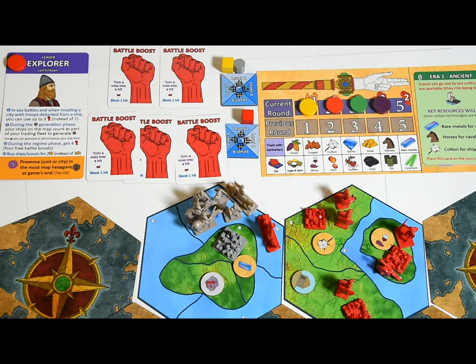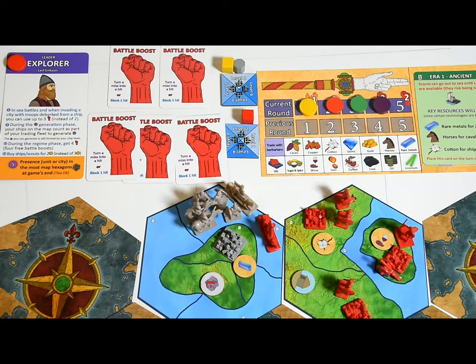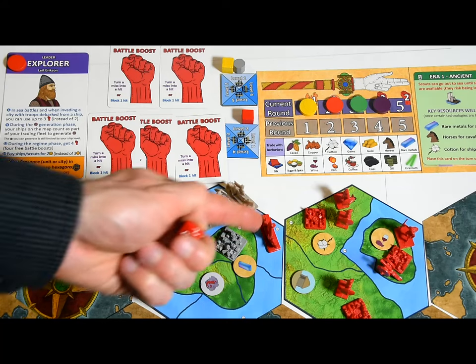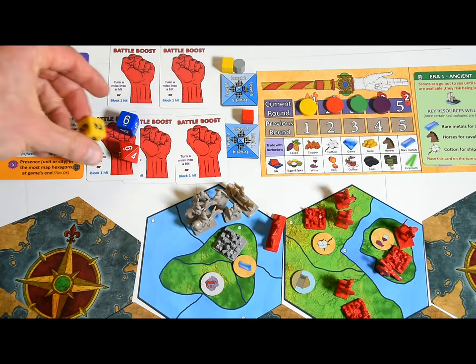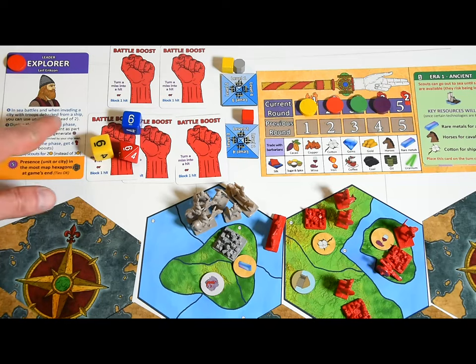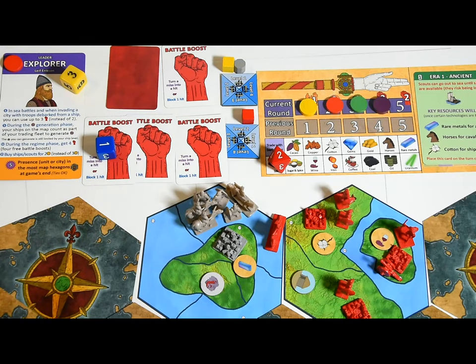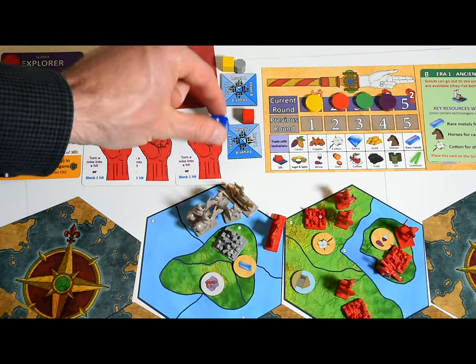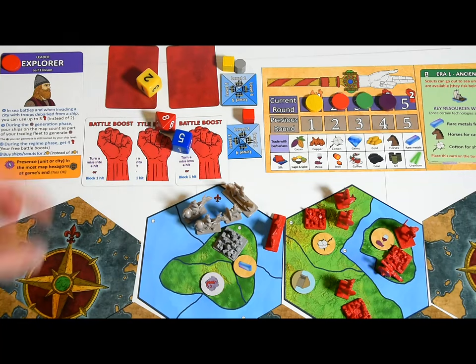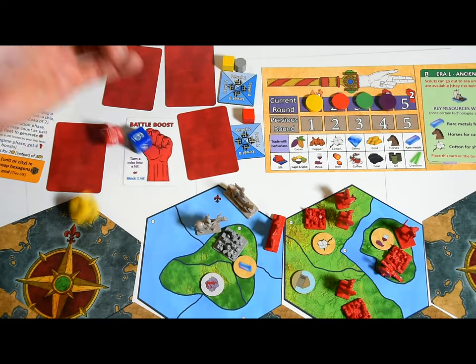Sea battles are very similar to land battles, except you compare ship levels. Pirates have the same ship level as the first player in turn order. Ships not carrying units fight better — they roll d8 in combat instead of d6. Ships carrying units only roll d6, but they can use the units they are carrying as extra hit points. If they sink, all the units they carry also sink. Ships can't attack land units and land units can't attack ships. Aircraft can participate in land and sea battles. If pirates defeat player ships, roll d4 for each destroyed ship — on a four, that ship becomes a pirate ship. Barbarians or pirates in a battle are jointly controlled by a volunteer player not involved in the battle.